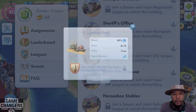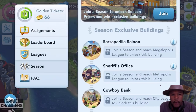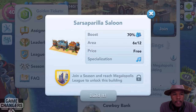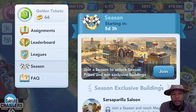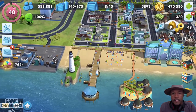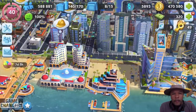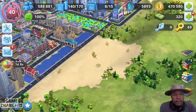And we've got the Sheriff's Office for a 50% population boost. And when you get to the Megapolis League, you've got the Sarsaparilla Saloon for a 70% population boost — so that's pretty hefty. Once you get up to that level and get that 70% population boost, make sure you place that building in front of a lot of buildings like this group here so that you get a big population boost.